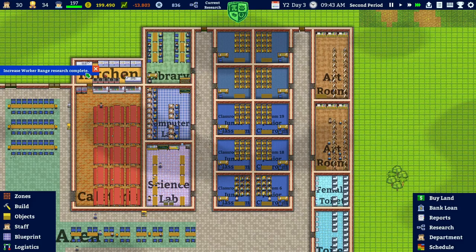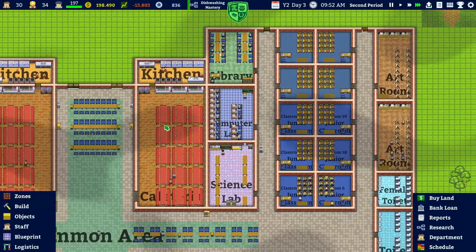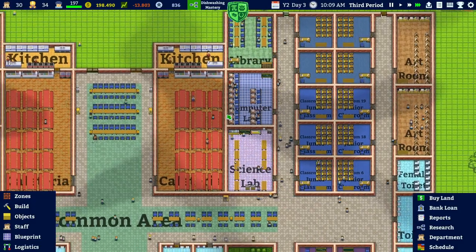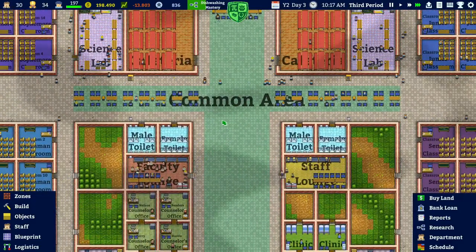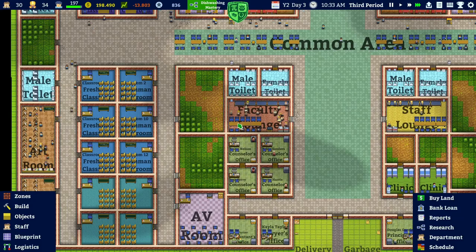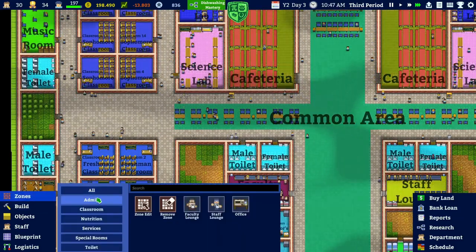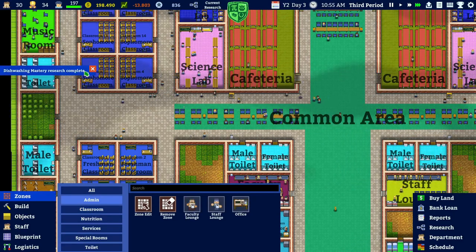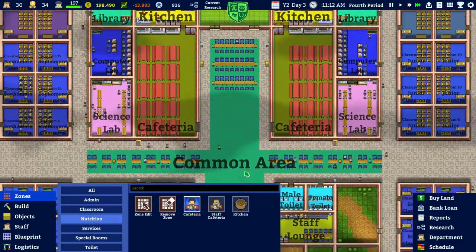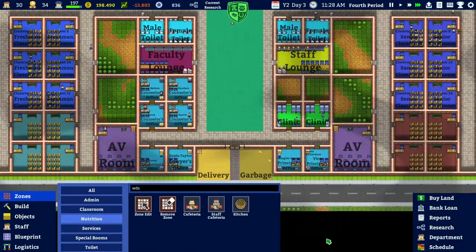They're all quite busy at least. Worker range is completed - good. We're going to research dish washing so they can wash dishes more quickly. They're doing a good job in the computer lab, everybody running around. Still plenty of space in the school - wish we could add students right now. Looking over the zones, we have all the classrooms but we don't have a staff cafeteria yet.